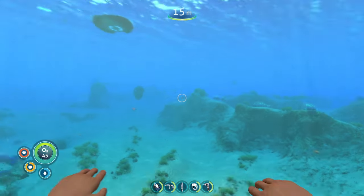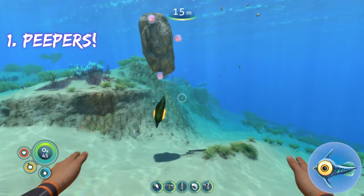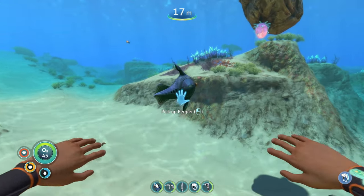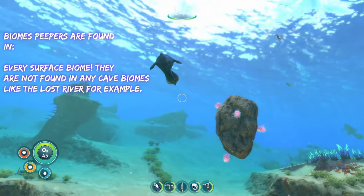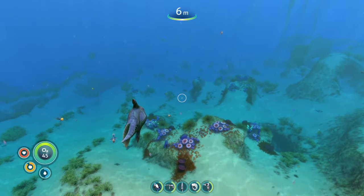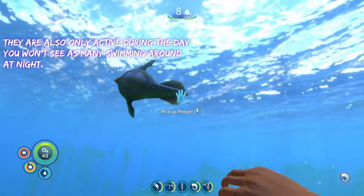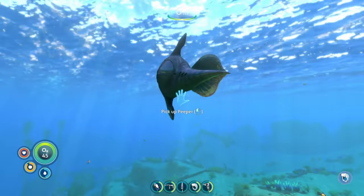The first food source we're going to talk about are peepers. There's one over there. There are multiple reasons why I like peepers so much as a food source, and one of the biggest is how easily accessible they are. You can find peepers in just about any biome, from the safe shallows all the way to the grand reef. They're easily accessible and you can find them in pretty good numbers — as you can see there's a bunch just swimming around in this little area.